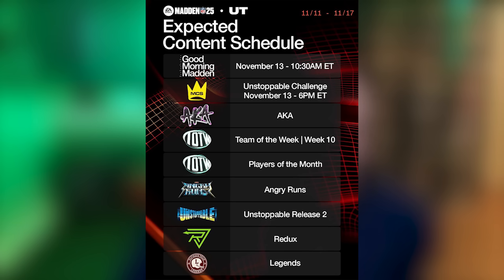During that Unstoppable Challenge that evening we should see reveals for Part 2 of the Unstoppable promo, dropping on Thursday. Thanks to MUT leaks, we can expect a Derrick Henry card, a Sauce Gardner card, Justin Jefferson — a lot of really good cards on the way. We'll also have brand new Reduxes, likely 90 overalls that are no longer in packs — those LTDs at the 90 OVR level. Legends drop Saturday as usual at 10:30 AM Eastern, though that content hasn't leaked yet.